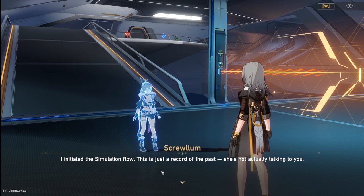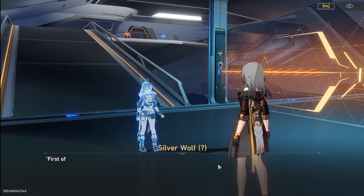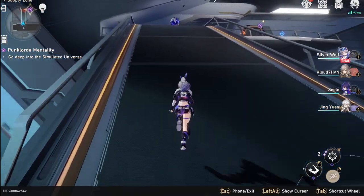The event is broken down into two different parts. It'll take you about an hour to an hour and a half depending on if you pay attention to the story, both for the story mode and the arcade mode. You can still complete the companion mission once the event ends — this allows Silverwolf to be accessible throughout Herta Space Station and on the Star Rail as well. But the Star Hunt game will not be accessible once the event ends.